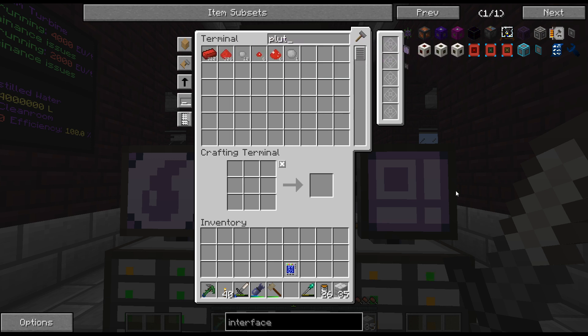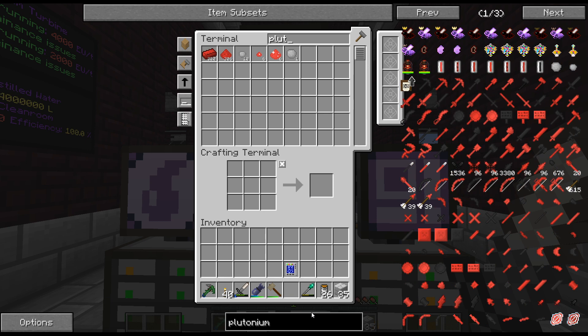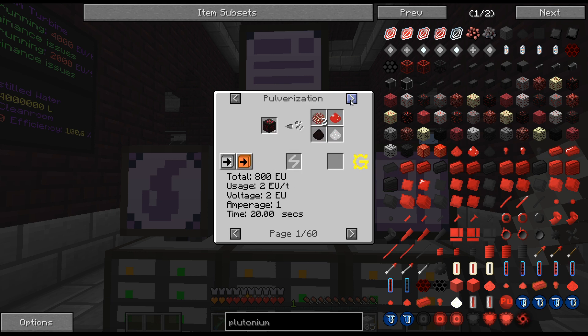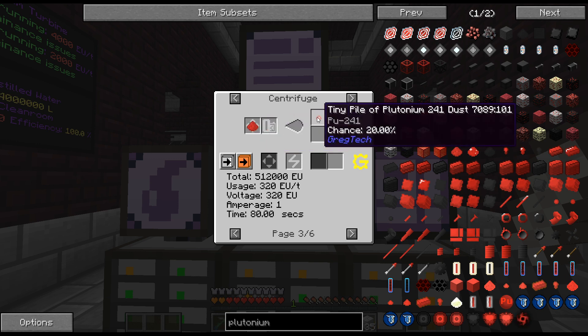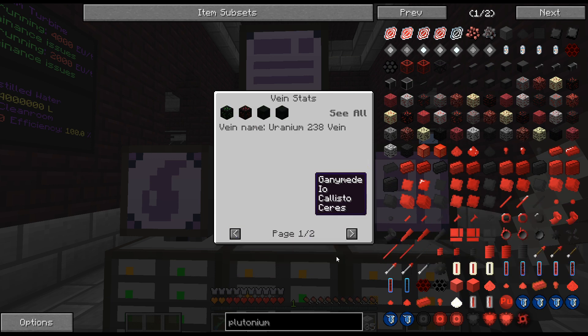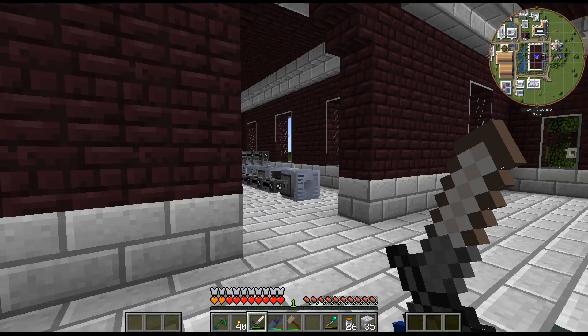The other thing would be mining up the plutonium vein. I mean, with a 20% chance for a tiny pile, that would be like every five you get one. Maybe I should do that instead. I've seen uranium and plutonium — the whole layer is plutonium. So that's probably what I'll do — I just convinced myself, we'll go try that instead of going up and mining the dust.